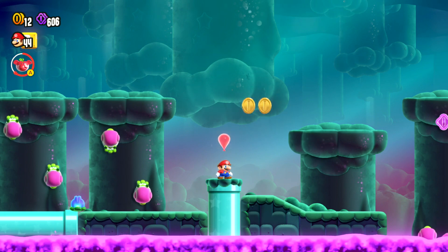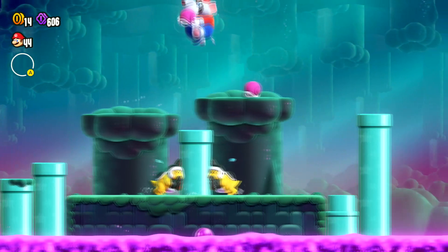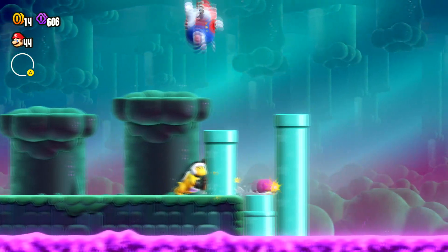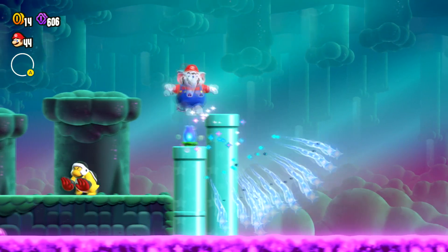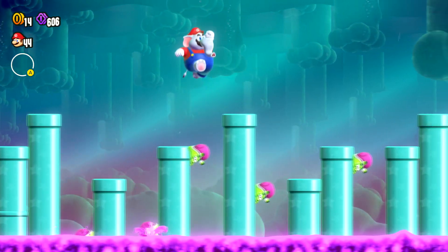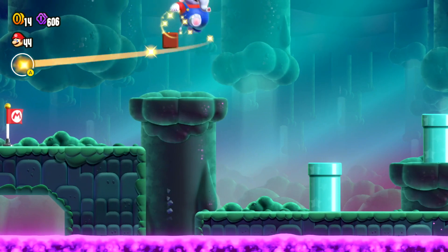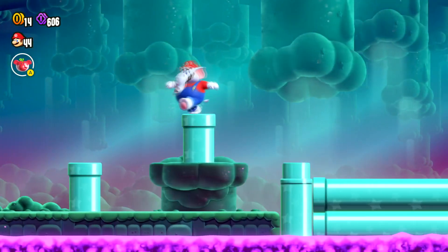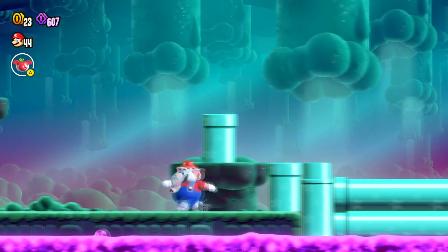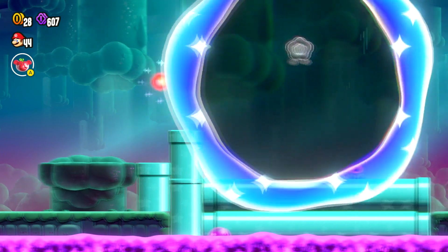Let me just go ahead and give myself an elephant power-up. Alright, we've got two coins so far. We're just going to get rid of that guy, let him push that in. Now we just need to push this thing. There we go — that's going to give us our Wonder Flower.